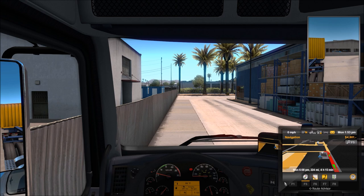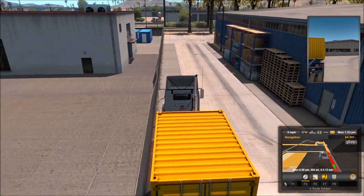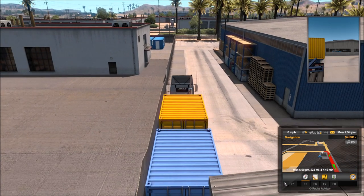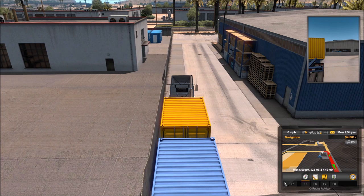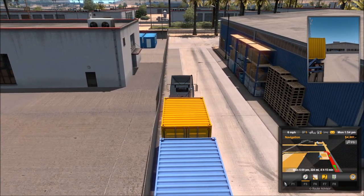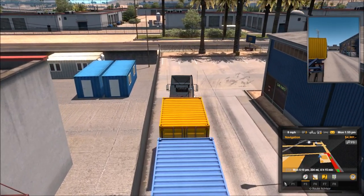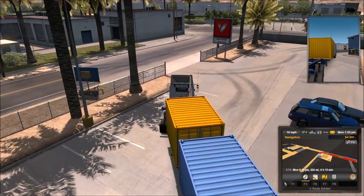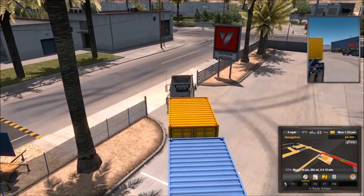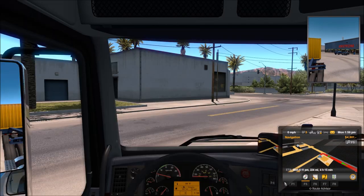Let's go ahead and change the camera around a little bit. We'll start from the interior camera, then there's a following camera with some interesting zoom, and then a roof cam. Let's try the roof cam — but wow, I don't like this camera on the roof because I can't do anything with it. Let's just pull out from here.